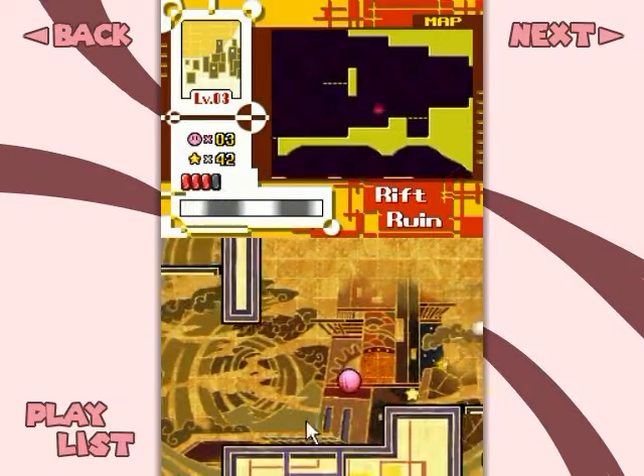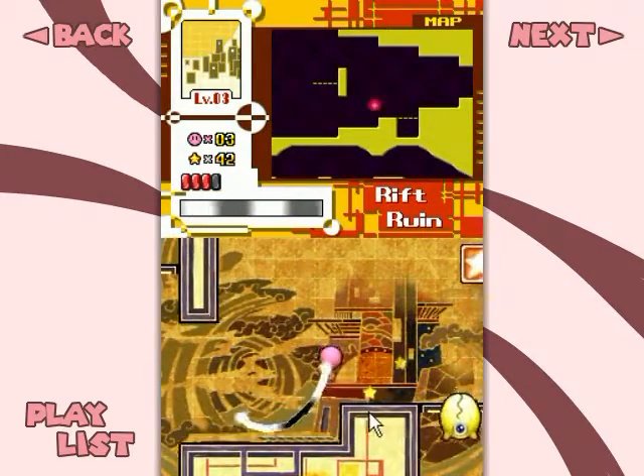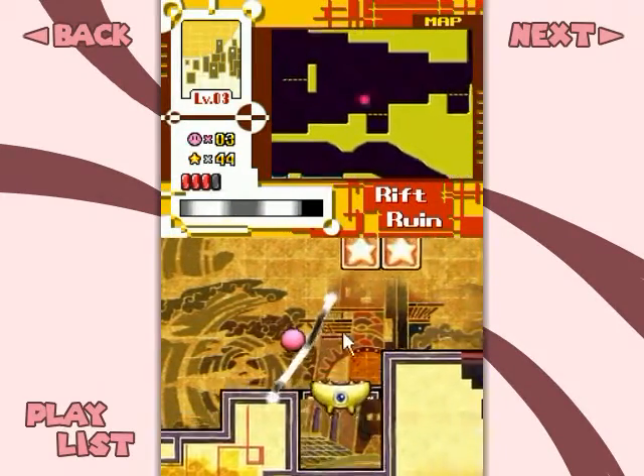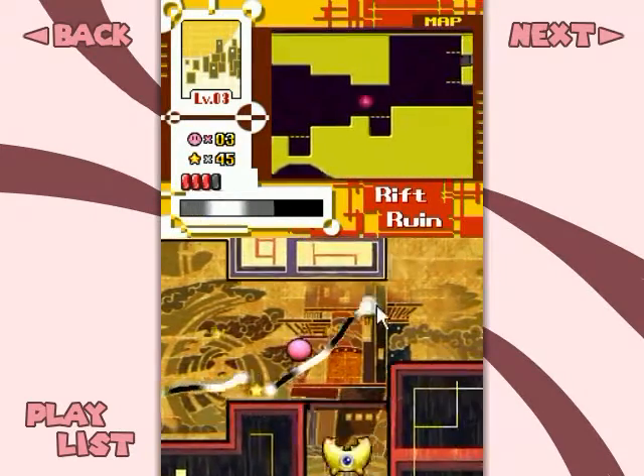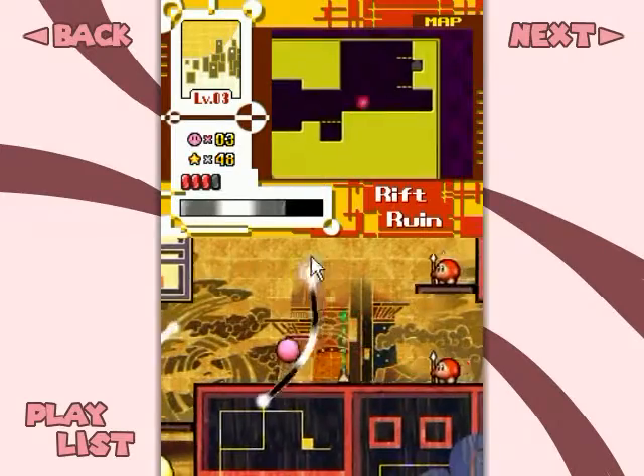New enemy — Pac-toe. It hops up and tries to eat you with its gnarly teeth, but you can just avoid it by moving away from it.